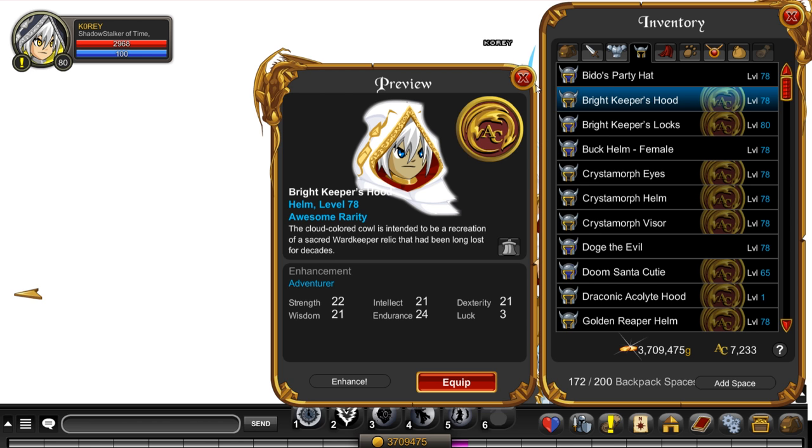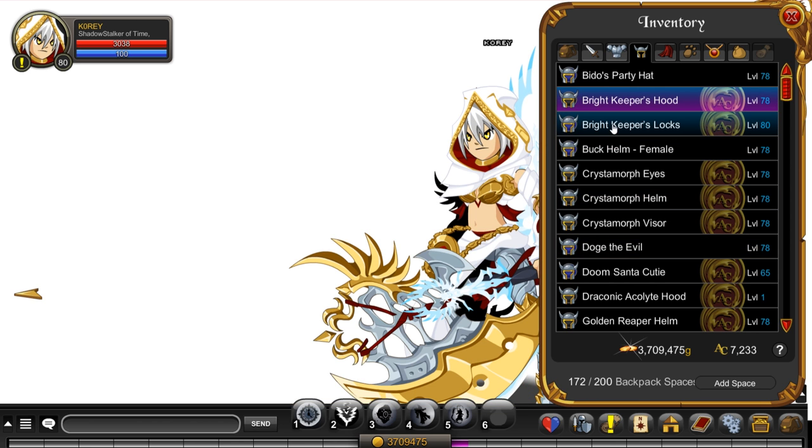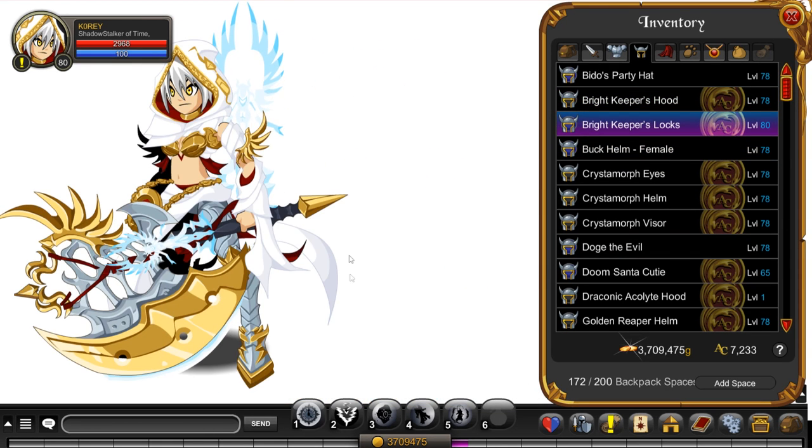Now moving on to items from the treasure piles in the same room as Gorgold. There are two hoods — the male and female version of the Bright Keeper Helmet, which looks really nice and goes well with the armor as intended. When you try to combine it with other armors it's going to be hard to find something that works, but if you know any please leave that in the comment section below.